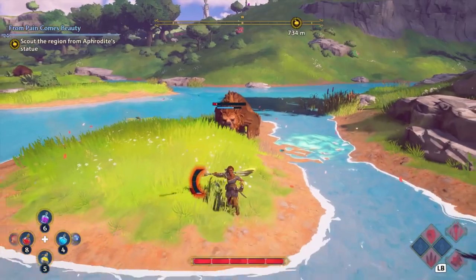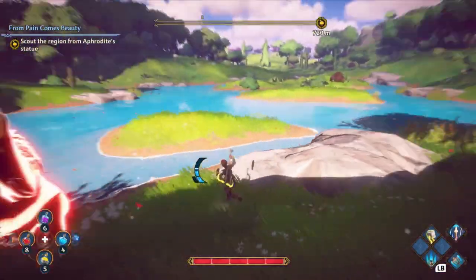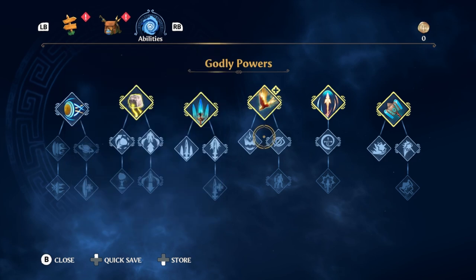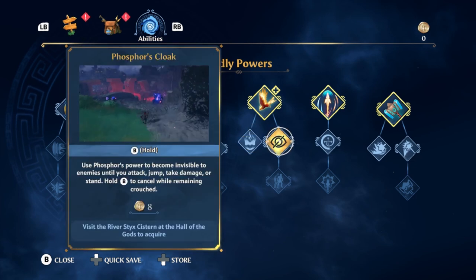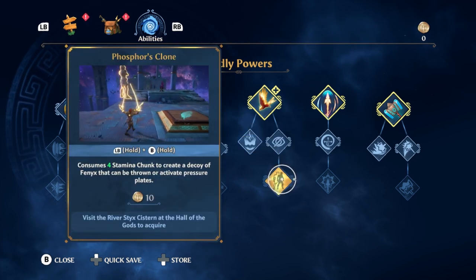Trust me, you want to unlock this Phoenix. No matter how you play the game, this bird is one of the most useful things you can possibly get. Not only will it attack enemies and drop stamina balls for you, but it will fill their stun bar, turn you invisible, or create copies of you to use on pressure plates, which is a total shortcut to all the puzzles in the game.